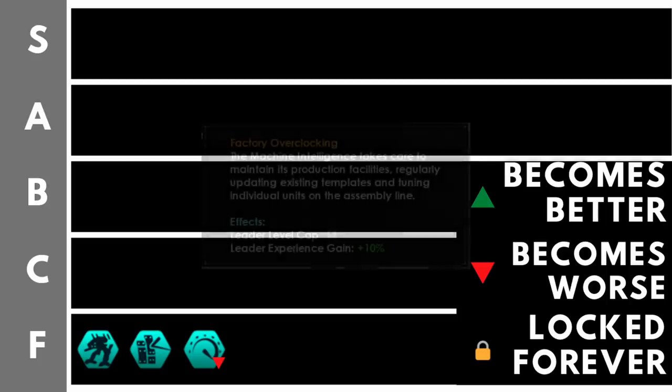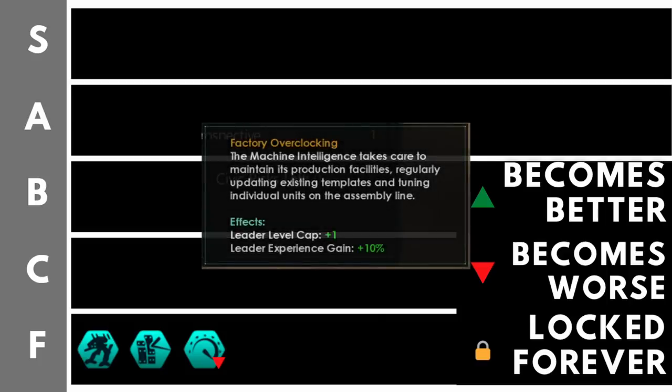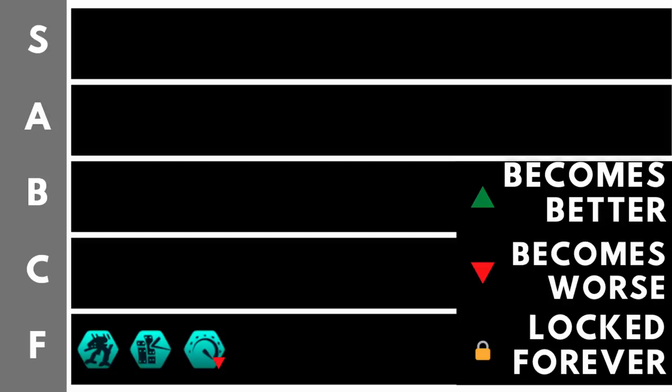Even with a thousand robots, Zero Waste Protocols only saves a hundred energy credits while taking up an entire civic slot. The final civic in Tier F is Factory Overclocking, which gives plus one leader level cap and plus 10% leader experience gain. Since machine intelligence leaders are immortal, the longer you play the more diminishing the returns from that extra 10% become. Factory Overclocking is bad, and it gets worse the longer you play.